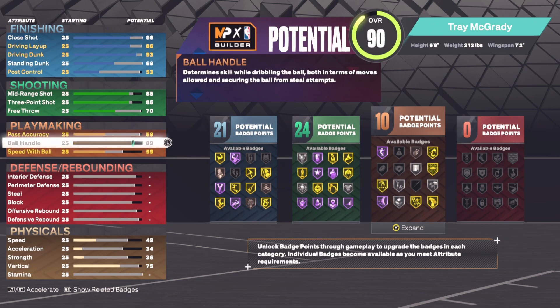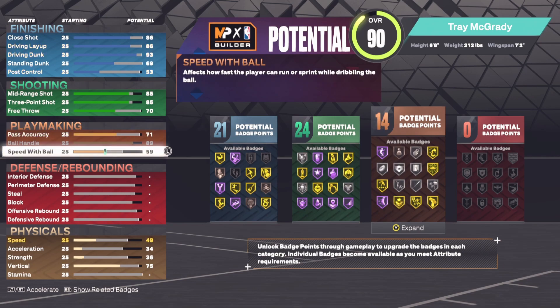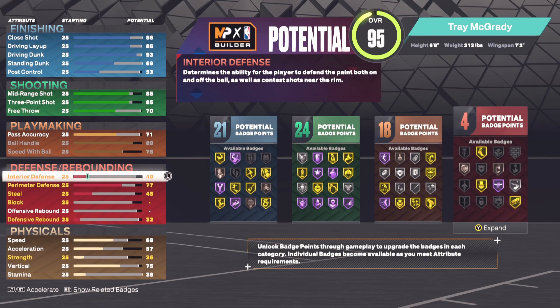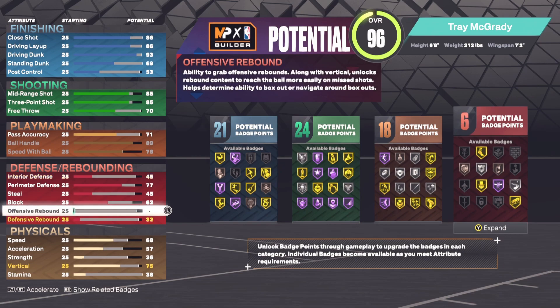Actually I'll make ball handle an 89 because that's what I had it at originally — 89 gets us quick first step at Hall of Fame, and speed with ball we're going to max that out of course. Perimeter defense I'm going to have at 77, steal will be a 45, interior defense at 45, block at 62.